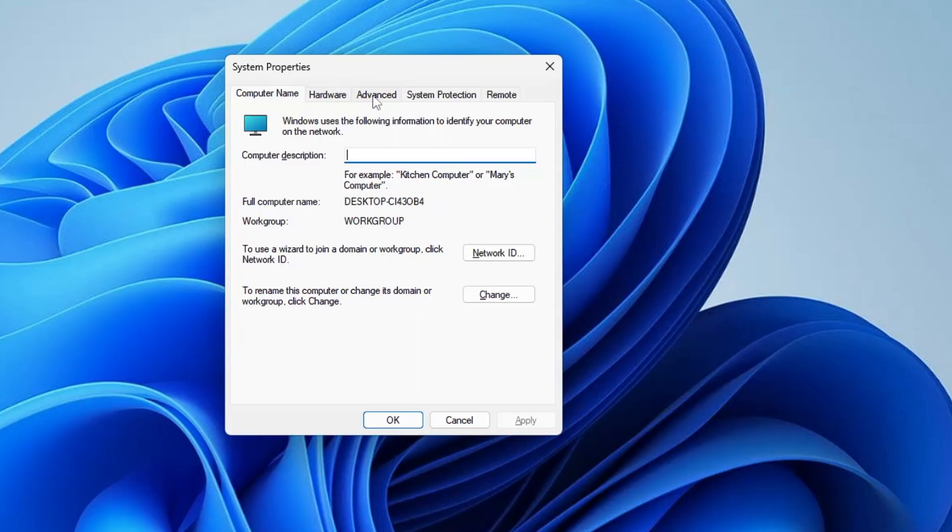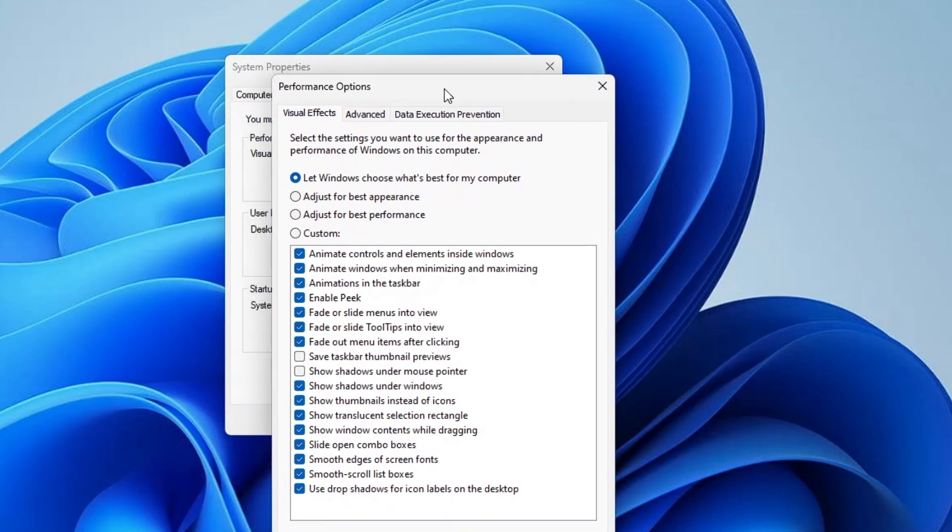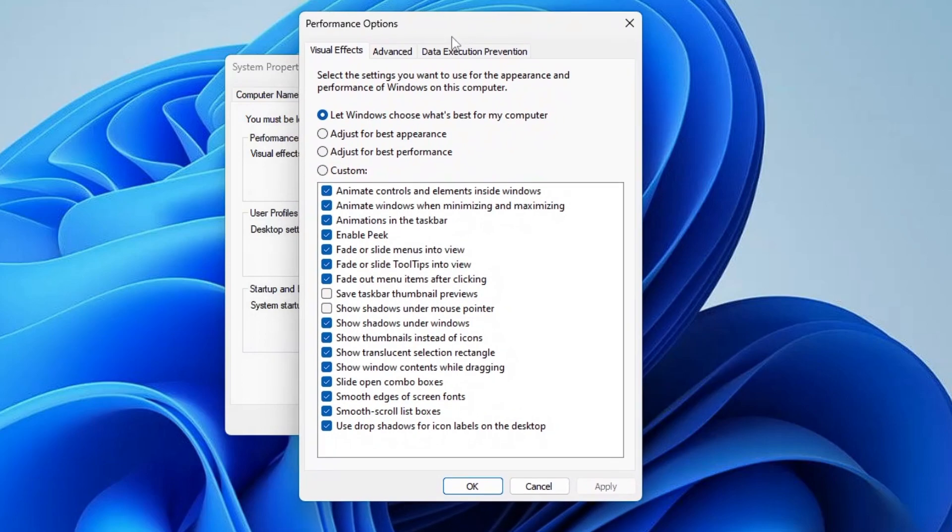From the top menu, click on Advanced, then under Performance click on Settings. This will bring up the Performance options, which will be set by default to 'Let Windows choose what's best for my computer.' You will find that a lot of animations are enabled with this setting.